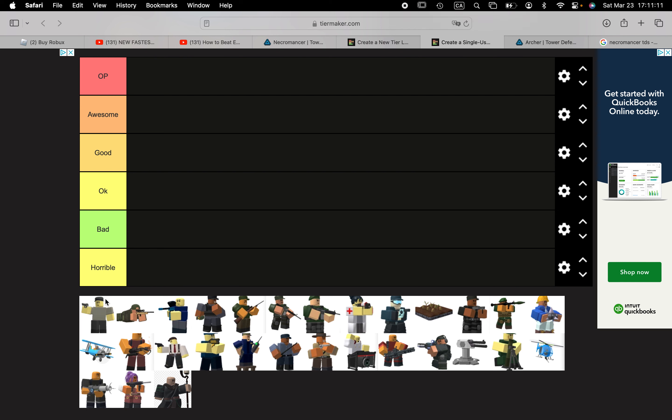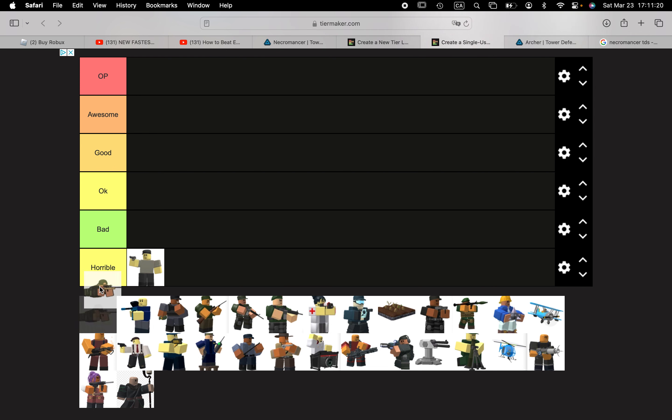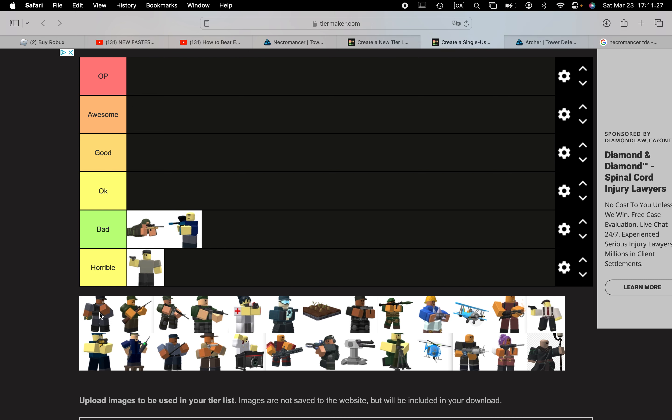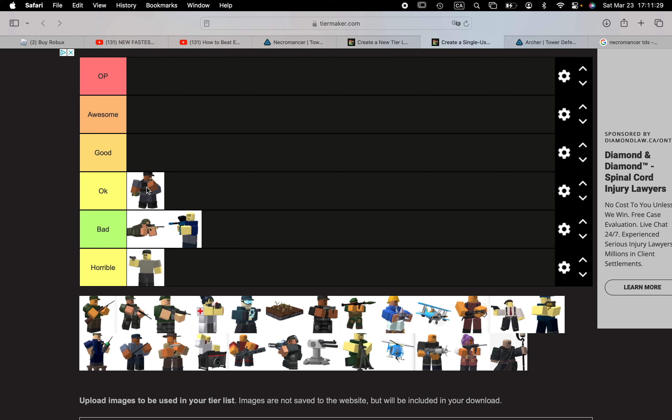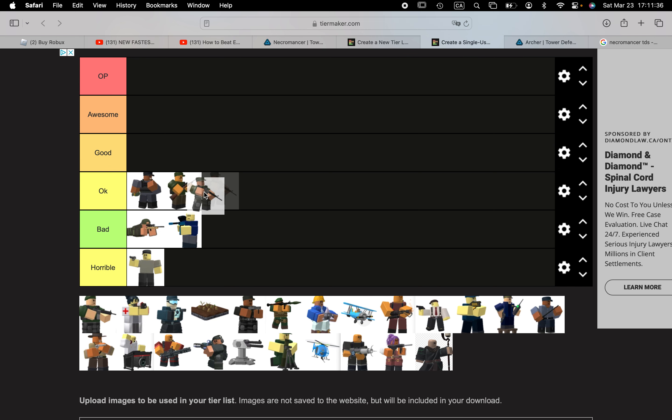Starting with Scout — I'll give it horrible, it has less than one damage per second. Sniper is bad. Paintballer is bad. Demo Man is okay. Hunter is okay. The Golden Soldier would be good, but regular Soldier is okay, so I'll give it a good.